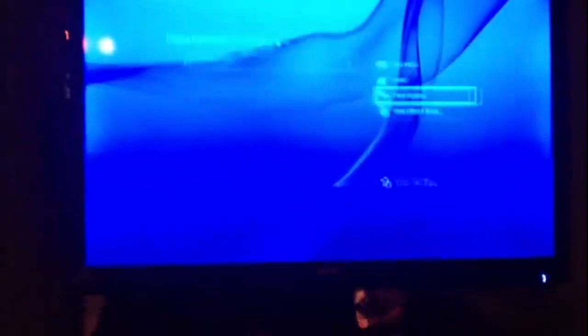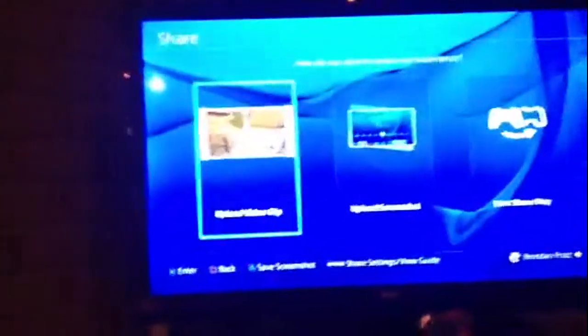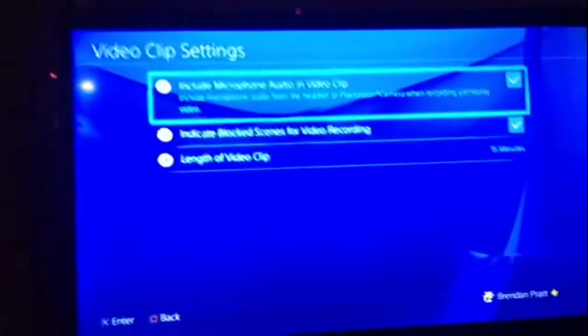Then you're going to want to push the share button. Once you click the share button, you're going to want to push options, go to share settings.